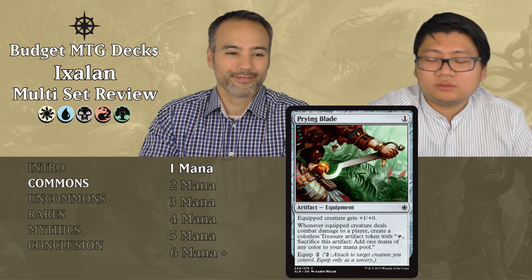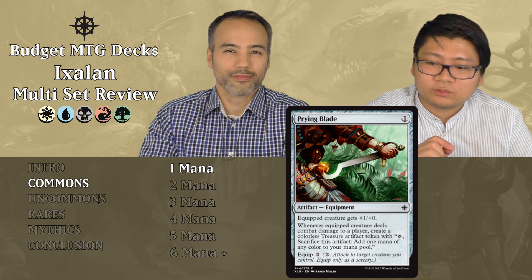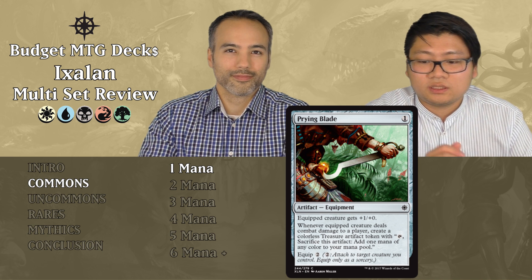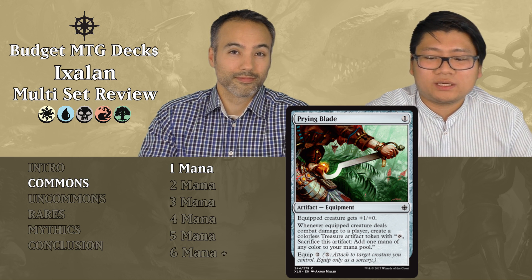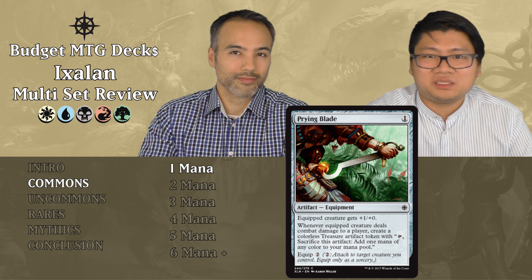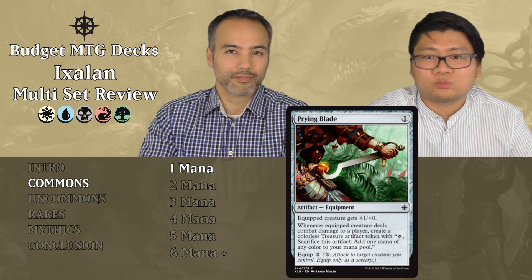Prying Blade costs one generic mana. It's an artifact equipment. The equipped creature gets plus one, plus zero. Whenever the equipped creature deals combat damage to a player, create a colorless treasure artifact token. Equip cost is two. It's only plus one, plus zero, and the equip cost of two is a lot to keep paying. You need trample or evasion to get the most out of it, and most of the time you won't. Put it aside.